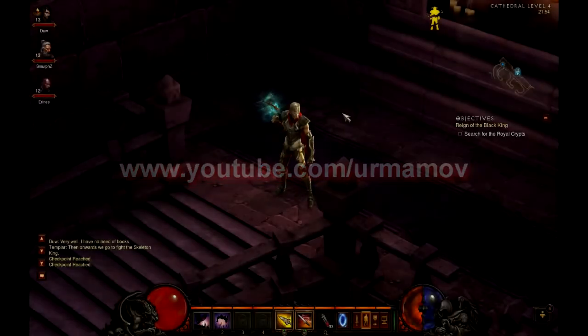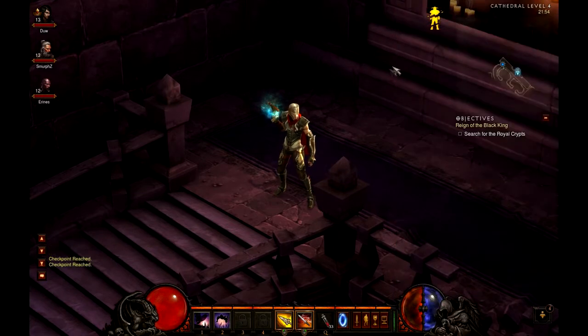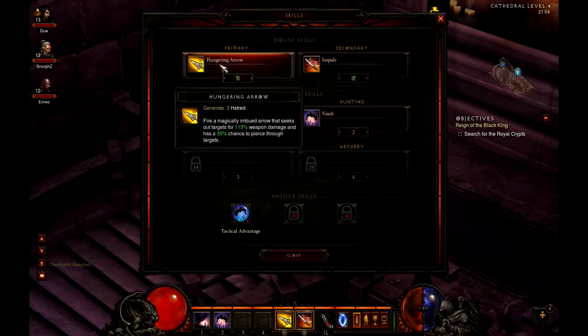Hi all, it's Dan here again. I'm just going to run you through the Demon Hunter skills from level 13, because I've just been playing the beta — that was the max level you could get to at the time. I just want to run you through the abilities that I got to, so you can have a taste of what we can expect when it comes out this May.